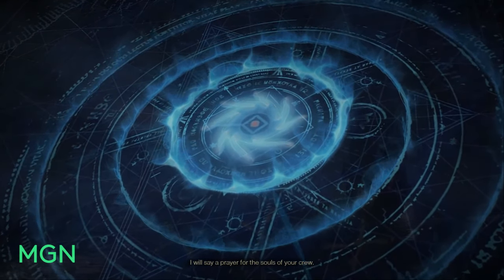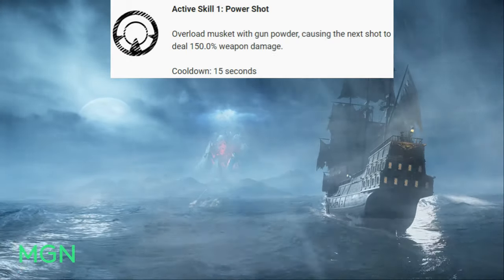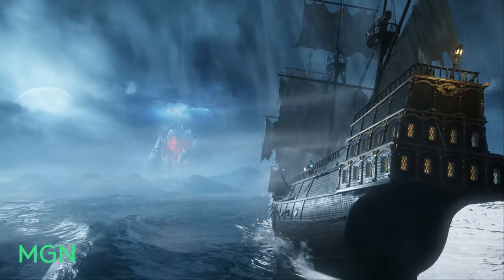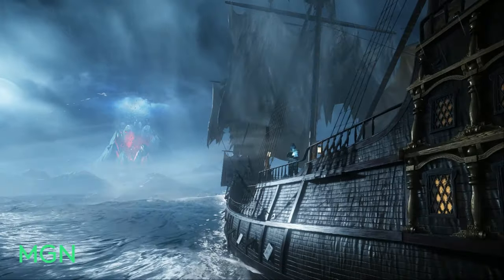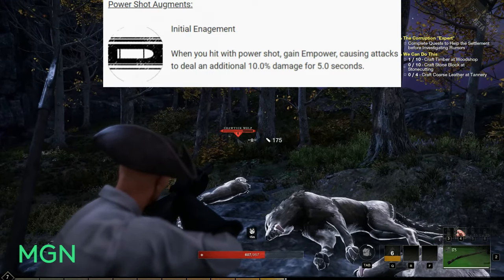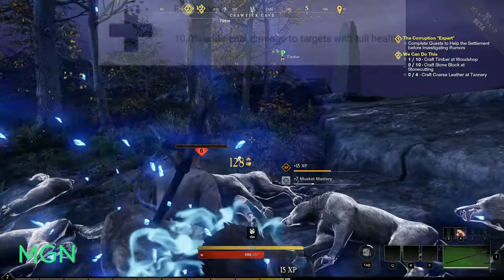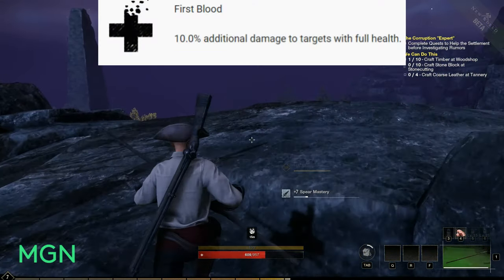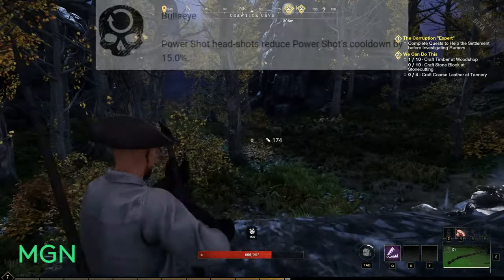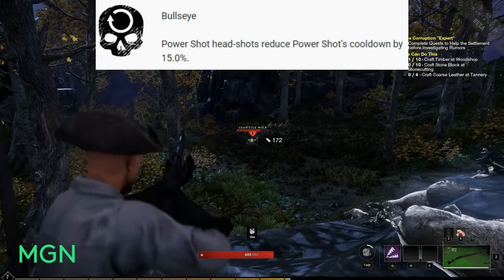The first active skill for Sharpshooter is called Power Shot. Overload your musket with gunpowder, causing the next shot to deal 150% weapon damage. The cooldown is 15 seconds. You can augment it with three options: Initial Engagement — hitting with Power Shot grants power, causing attacks to deal an additional 10% damage for 5 seconds; First Blood — 10% additional damage to targets with full health, good for initiating; and Bullseye — Power Shot headshots reduce Power Shot's cooldown by 50%, but you have to hit them in the head.